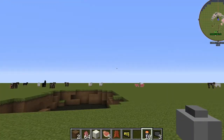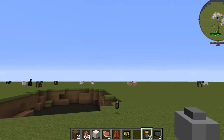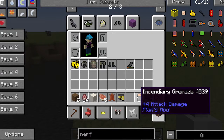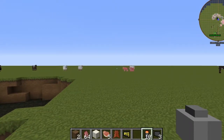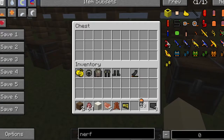Let's look at the incendiary grenades — I don't know how to pronounce that. What do you do, press Q? I don't know how to use these, so let me know in the comments how to use them.